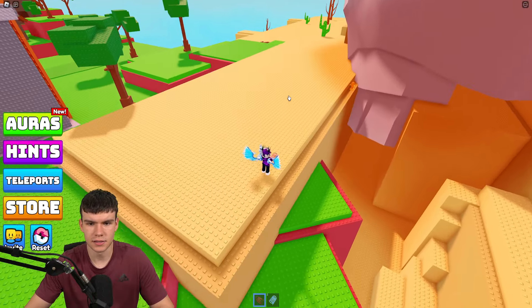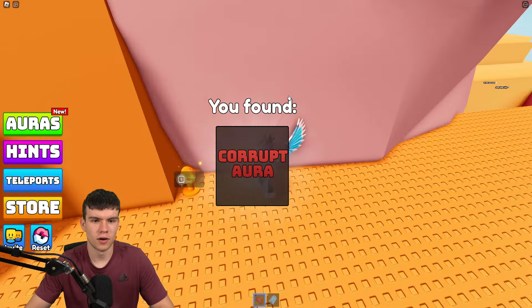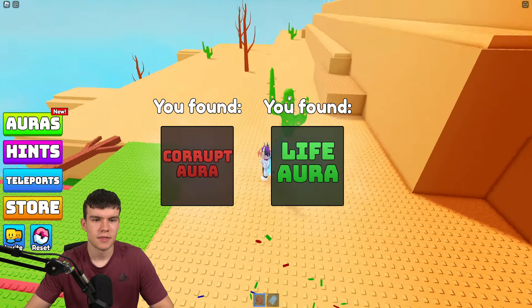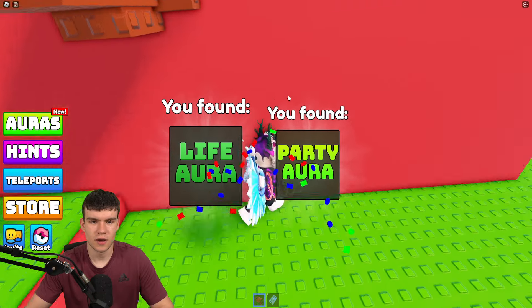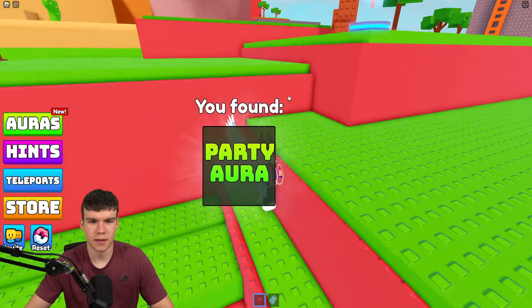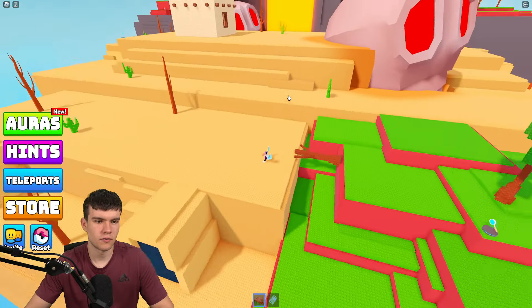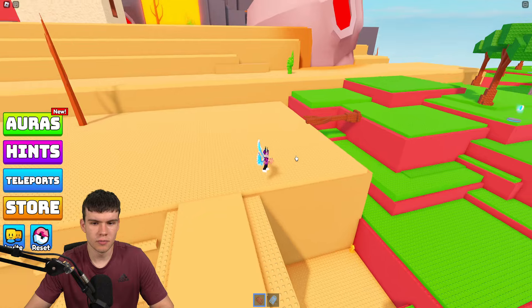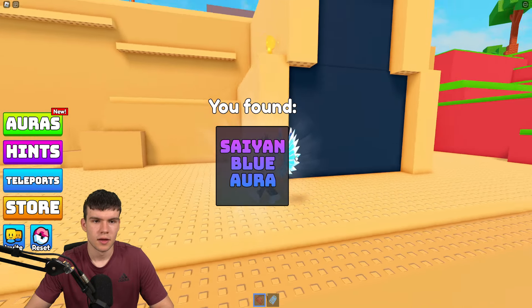Next we're going to claim the corrupt aura just over here, and there's another one down the side — that's the life aura. Claim that one up, then jump down here for the party aura. Then come across here to find some more.